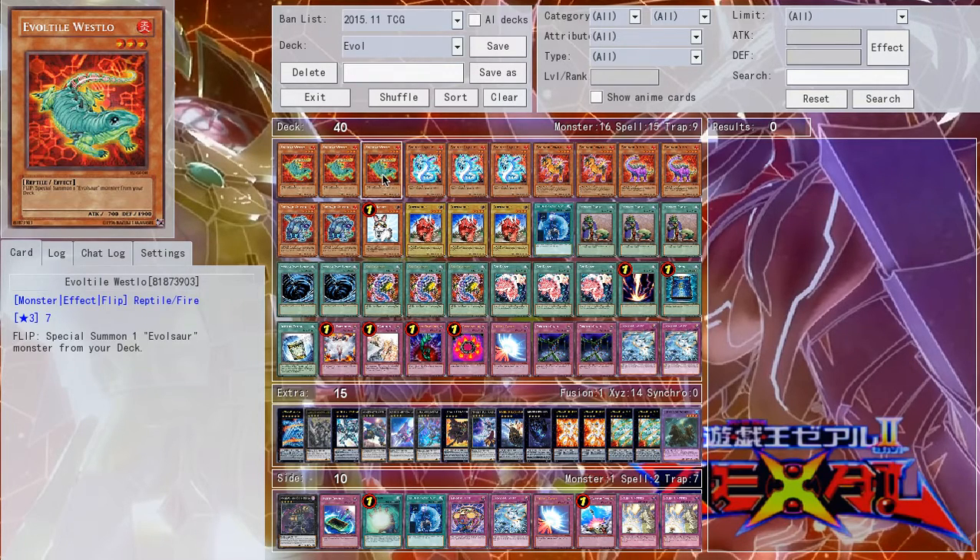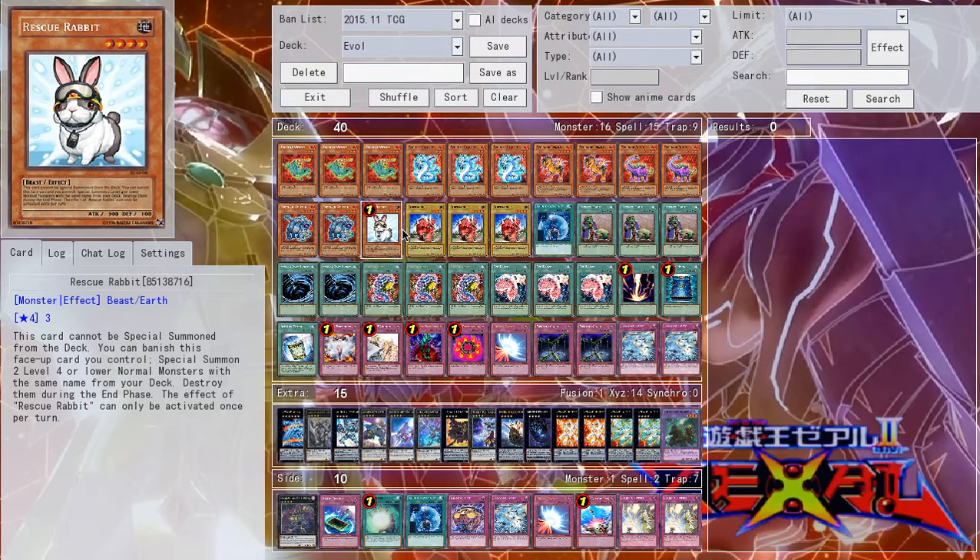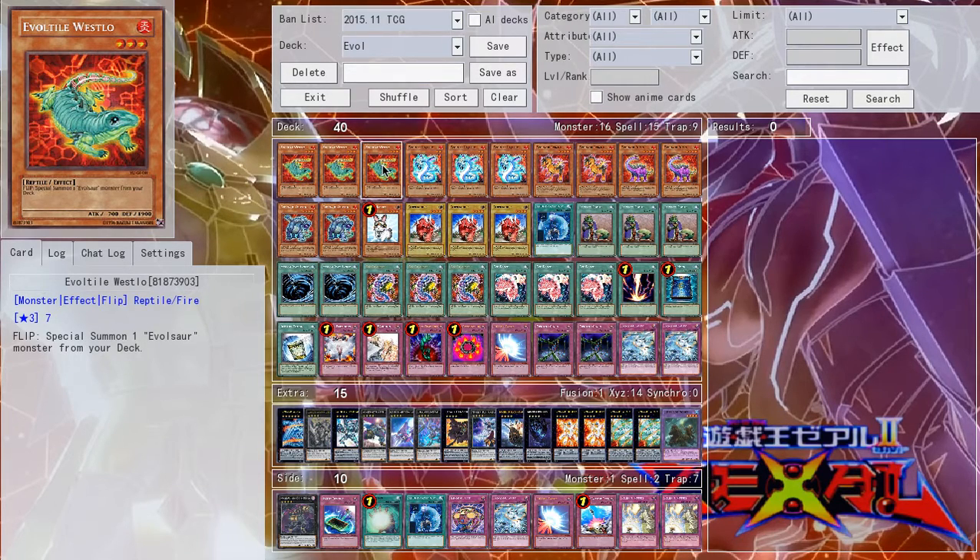Now, the big problem this deck has is it doesn't really have any good first-turn plays, at least offensively. The only really good one you have is Rescue Rabbit into Lagia or Dolka. But other than that, you're going to be ideally setting a Westlow and hoping it gets its flip effect off. It's very passive, just like Gusto — though it's not exactly like that, because Gusto is incredibly passive. This deck at the beginning is going to be passive, and if you don't get Westlow's effect off, it really sets you back. Like, if they just decide to Dark Hole him — I've had it happen, it sucks.